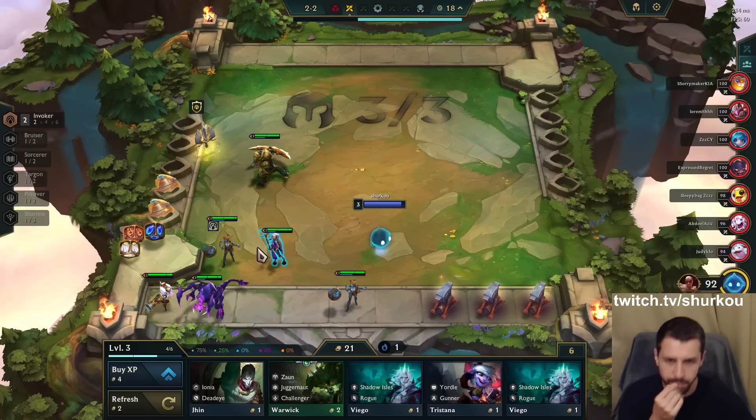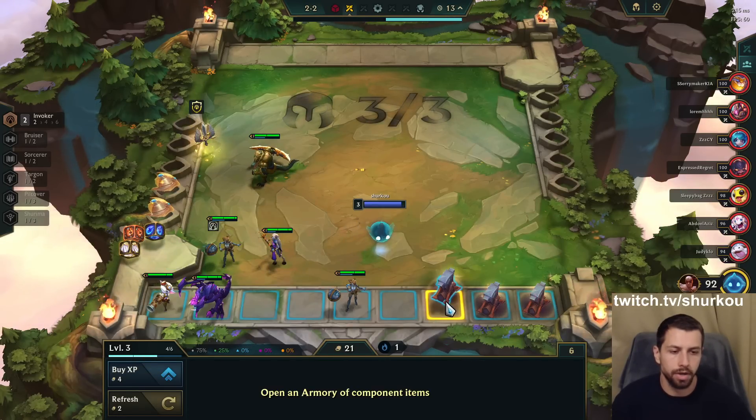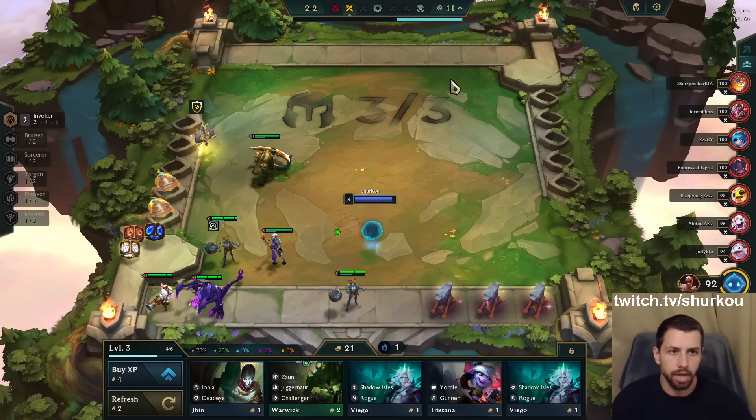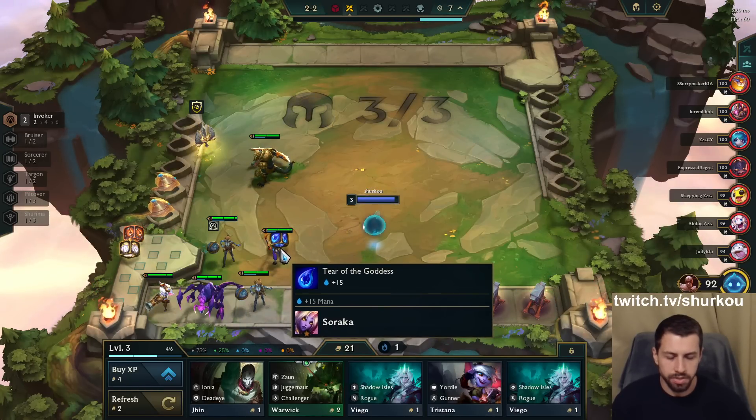I just want some Orianna items. I want Archangel. I could even go Chalice — Chalice is fine. I'll wait until here because I want a loss streak anyway, but I'll go for a Chalice.